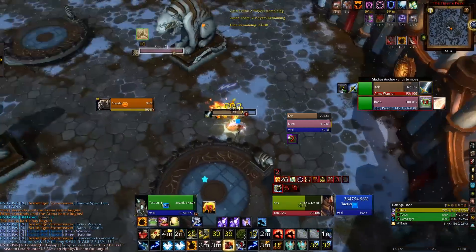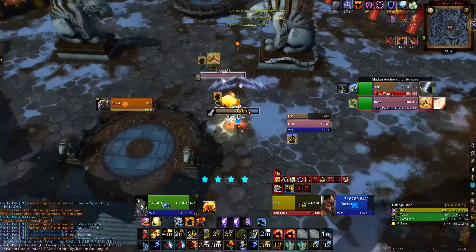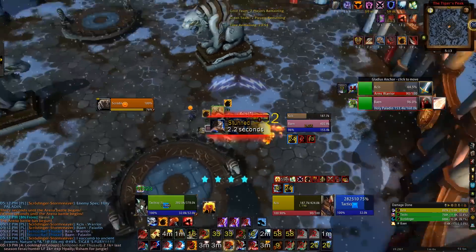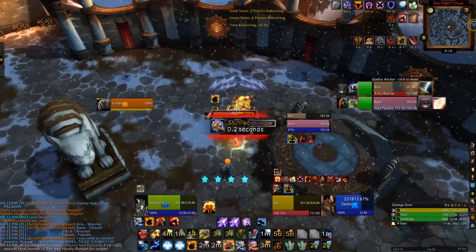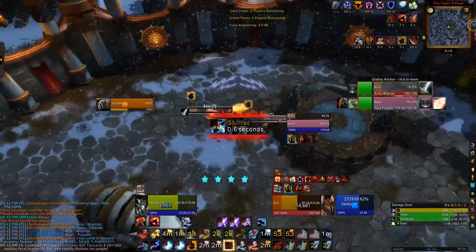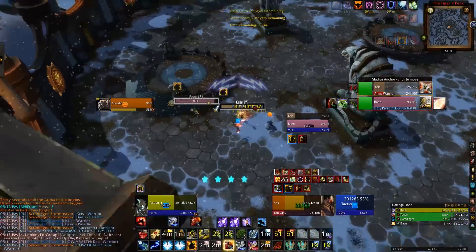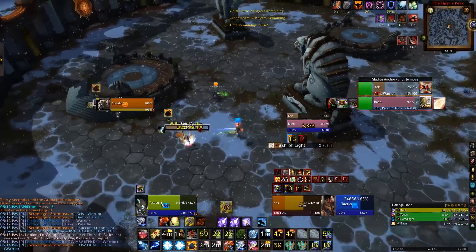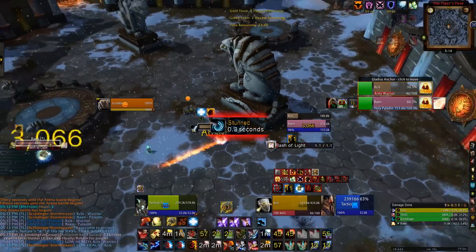When you play Enhanced Feral, you want to do these kind of reset things where you CC to save both — stun one healer and cyclone the other, or hex one guy and then cyclone the other, and then just reset and pool the cooldowns until you can kind of reset the game and get back to full health.